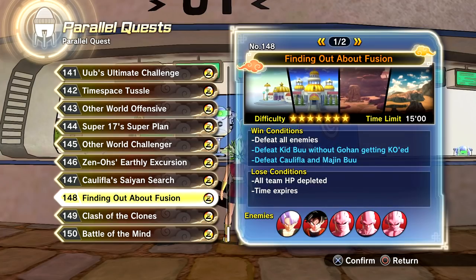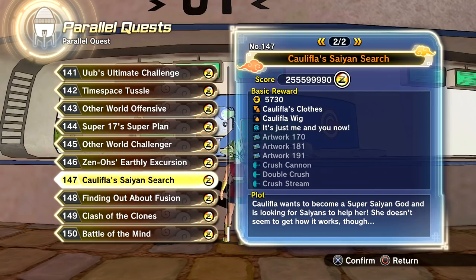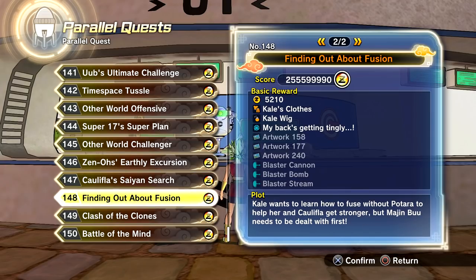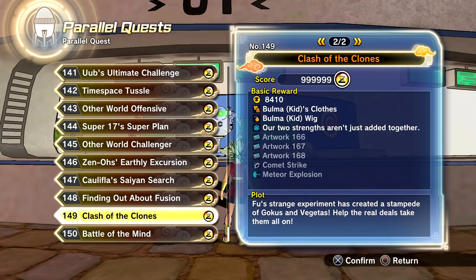The second parallel quest is Finding Out About Fusion, which will unlock all of Kale's stuff — Kale's clothes, her wig, a new super soul 'My back's getting tingly,' artwork 158, artwork 177, artwork 240, Blaster Cannon, Blaster Bomb, and Blaster Stream. Both Cauliflower and Kale have their own super souls as well.